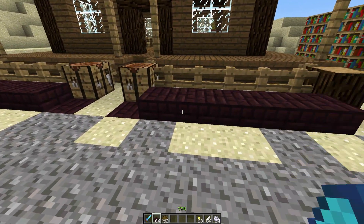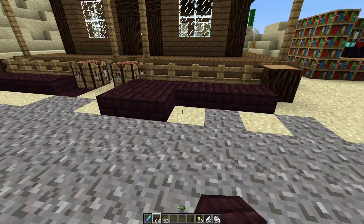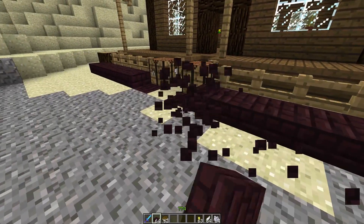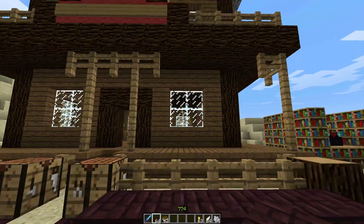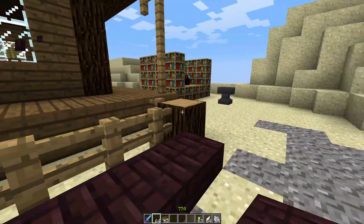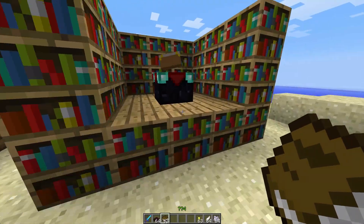So as you can see straight away we have these Nether brick slabs. People have been wanting these for a while so they've been added. Pretty simple, but there we go, we can add them together. They work just like normal slabs on top or below. But let's go ahead and look at the other things that have been added.